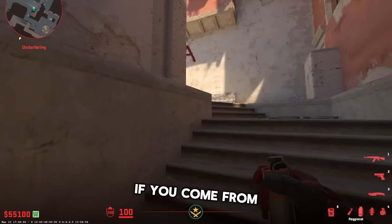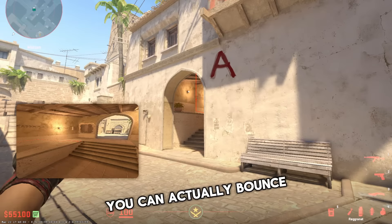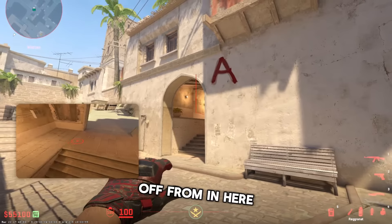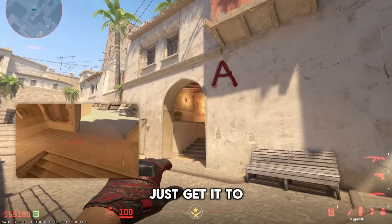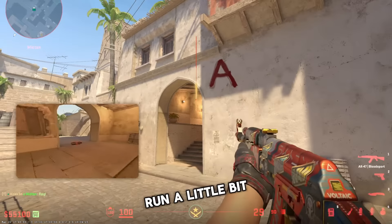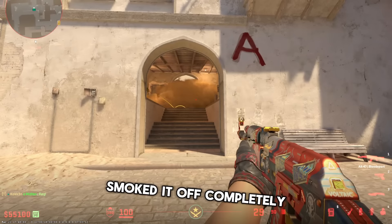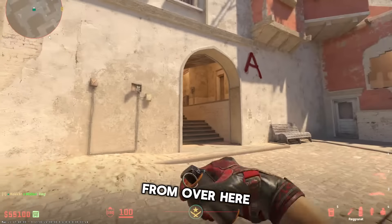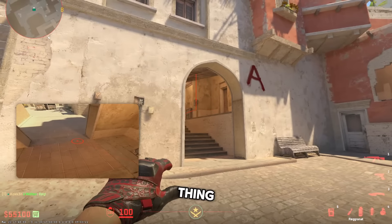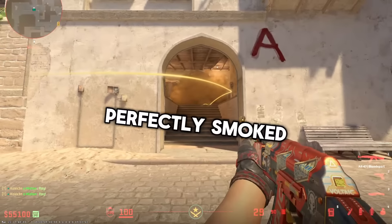If you come from underpass and want to smoke off con, you can actually bounce your nades off from in here — just get it right in the middle, run a little bit, and just like that, smoked it off completely. Also do it from over here, just aim at this thing — perfectly smoked.